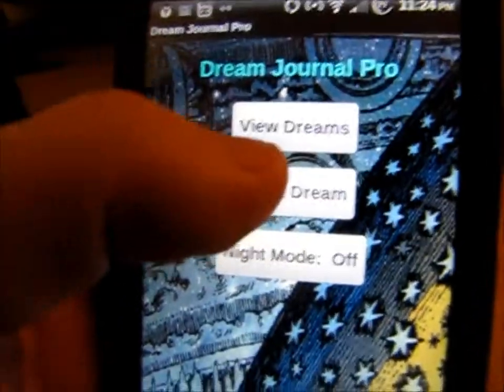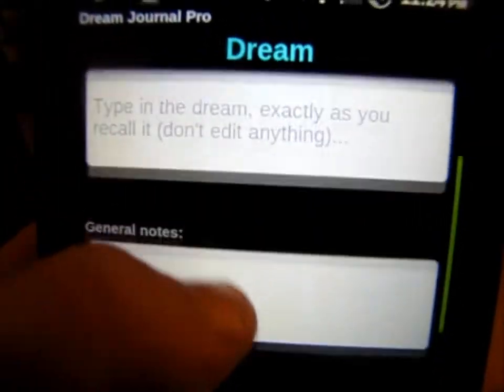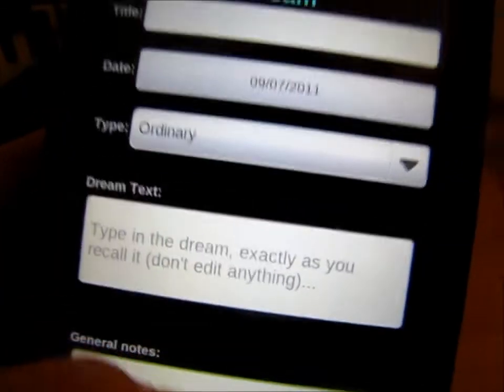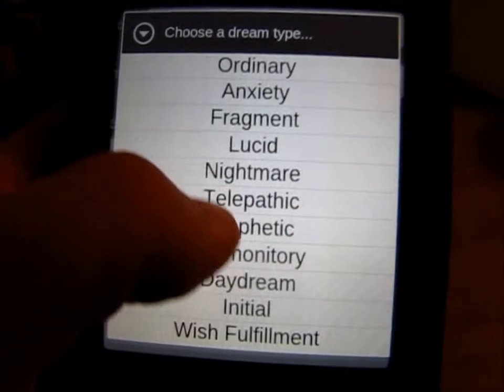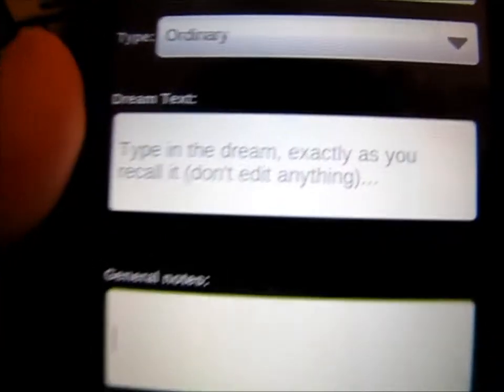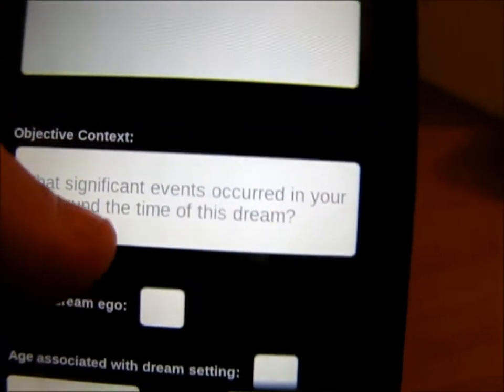You can add a dream and customize it with a lot of options — none of it is required. You can put the title, the date you had the dream, and what type of dream it is: nightmare, lucid dream, wish fulfillment, and all these different kinds. You can just type in what your dream was, add notes, and fill in objective context, any significance of events that occurred, and the age of the dream ego.